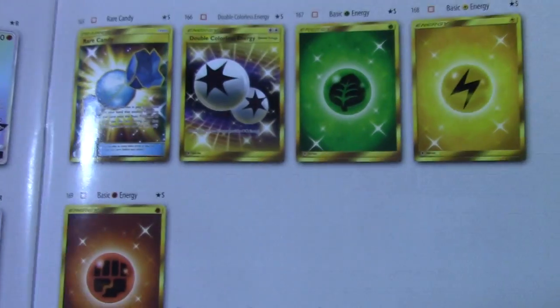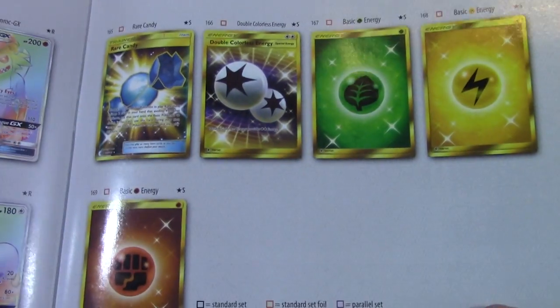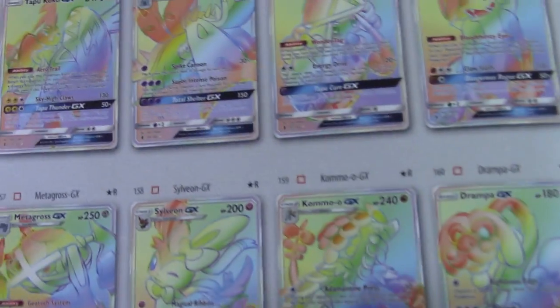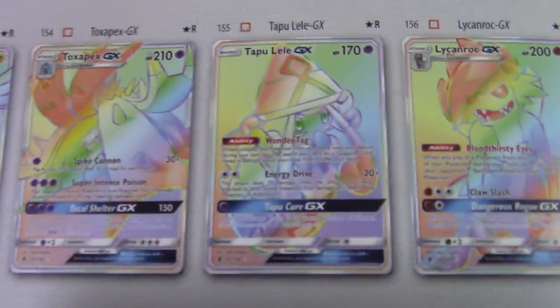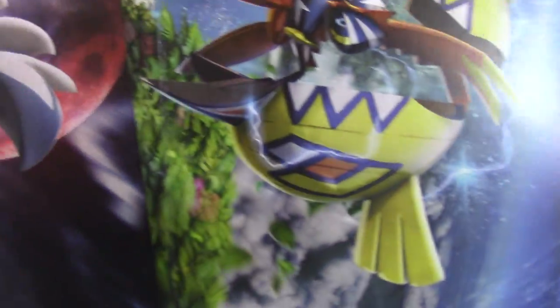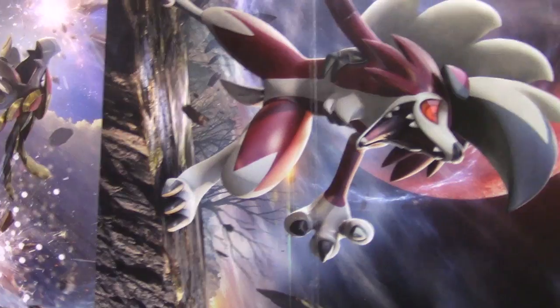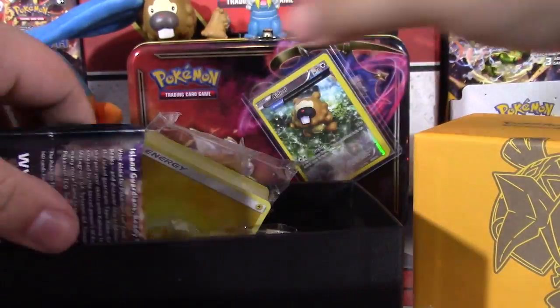Let's look at this as all Poketubers do. Cool stuff in the back - secret rares. Already have the Enhanced Hammer, just want the Field Blower and maybe DC, then I'll be fine. And of course everyone's dream card - Lele hyper rare. If we could somehow pull that, holy crap that'd be insane. Then of course the poster - not gonna waste your time. Nine Tails, Tapu Lele, and Rockruff. Come on, let's just pop into this.